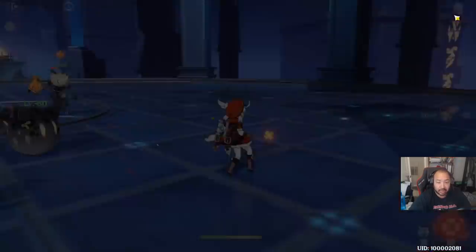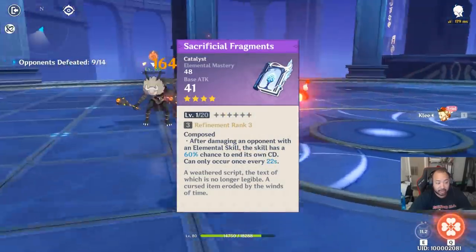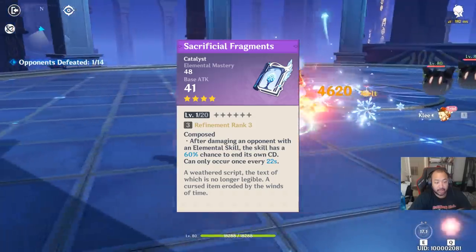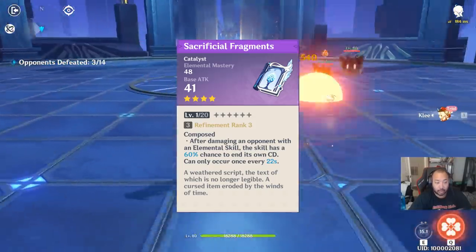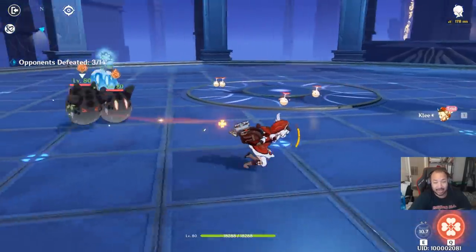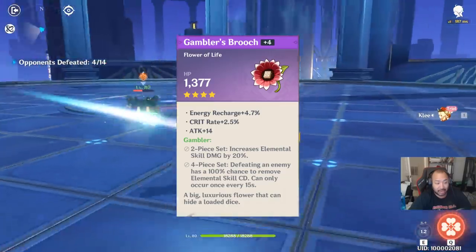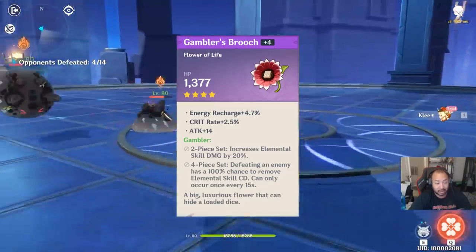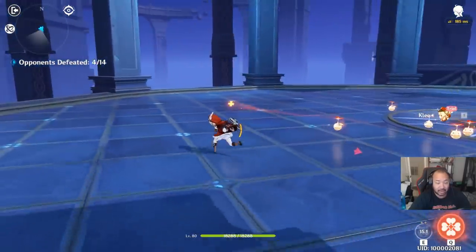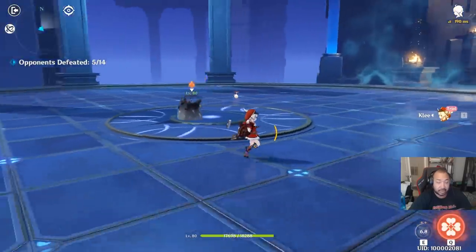For those who have Sacrificial Fragments, this can be really good for maximizing her skill — giving her an extra E charge is huge, meaning more mines on the field and more chain damage. Pair this with the Gambler set, which gives you a chance to reset your cooldown when you kill an enemy. This can be incredible for spamming her E and creating the ultimate DPS combo.